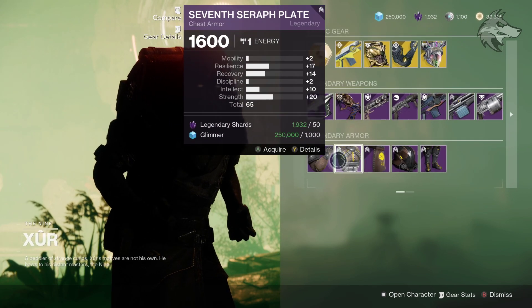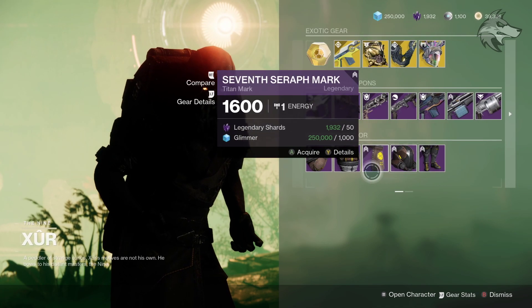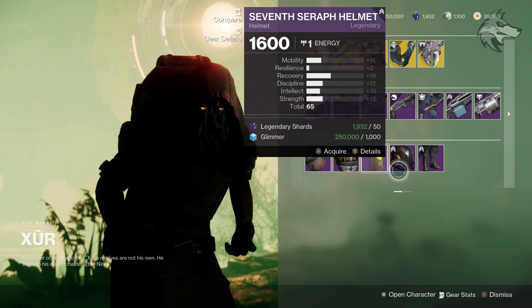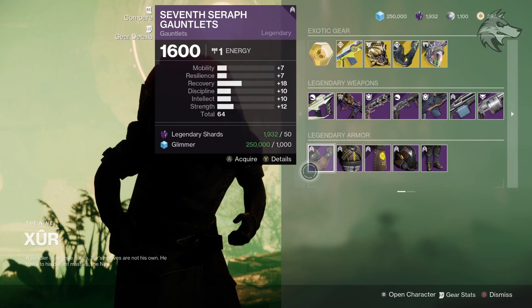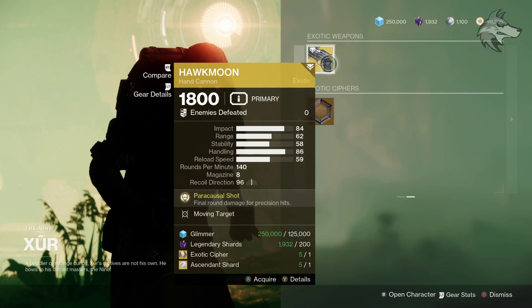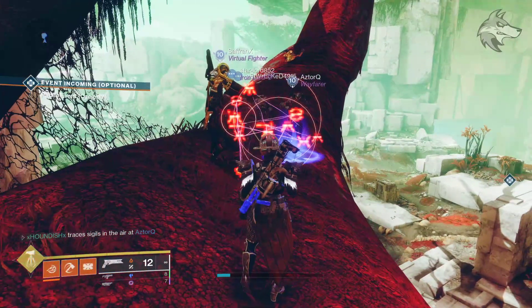In terms of armor, we've got some of the Seraph stuff from back in the day — gear we can't obtain from any other place other than Xur, so potentially something newer or returning players don't have and may want to add to their collections. You can see stat rolls on your various characters. And then Hawkmoon has Moving Target, so that does it for Xur inside of Destiny 2.